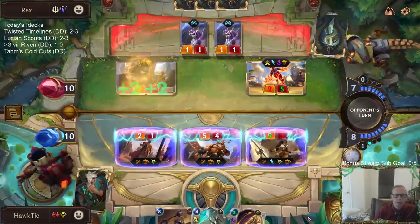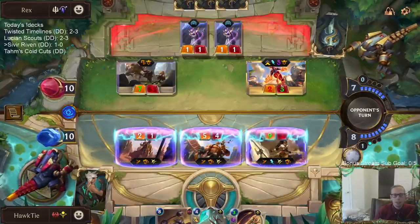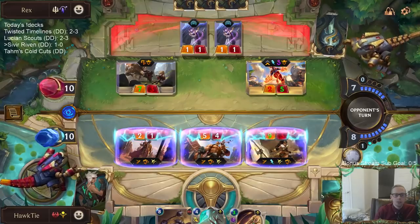That still means no Aurelion Sol because now they only have seven mana. This seven damage would level up Shyvana. So they would go to two because now Shyvana would have six health, and future Shyvanas would be leveled up.